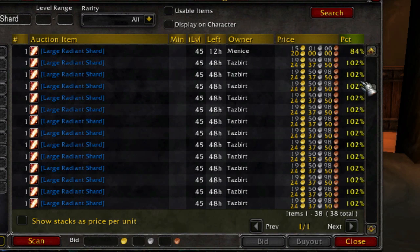100 percent of value is about 25 gold. The standard way of playing the auction house is to buy the ones at 80 percent and sell them at 100 or 110 percent of value and hope that's good enough to make a good profit.